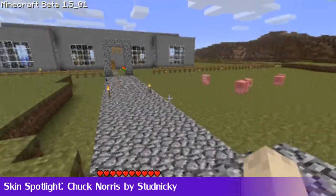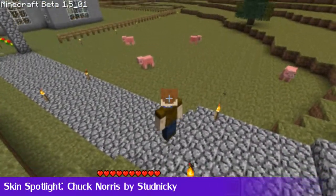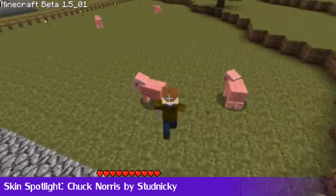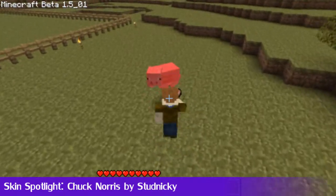We're moving on to the Skin Spotlight, and this is a new feature for Minecraft Weekly 14. The first skin is Chuck Norris by StudNicki. I've gone and downloaded the skin and uploaded it, and this is the Chuck Norris skin you can see in the crafting area there. Unfortunately there's no first-person mode where I can show you my face, but who doesn't want to be Chuck Norris? Chuck Norris is awesome, and this skin is awesome. Chuck Norris can punch out pigs with his fist with no effort.